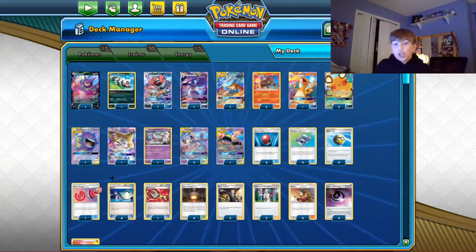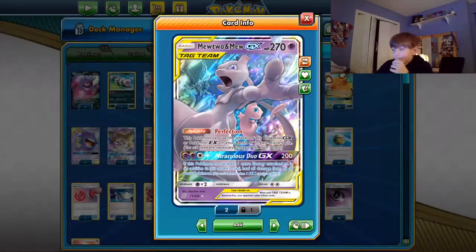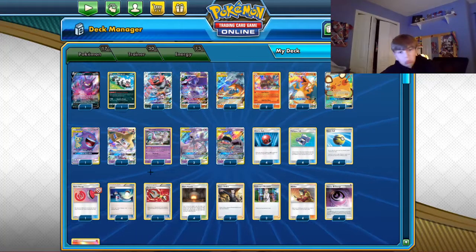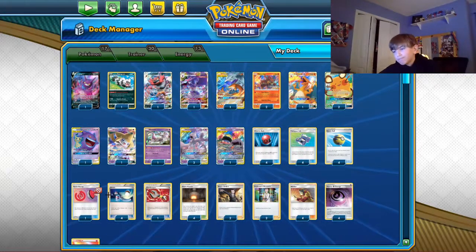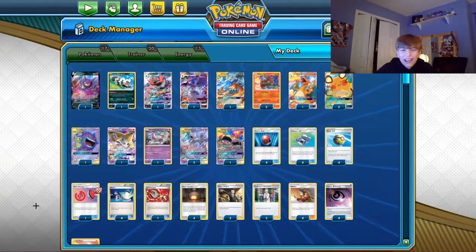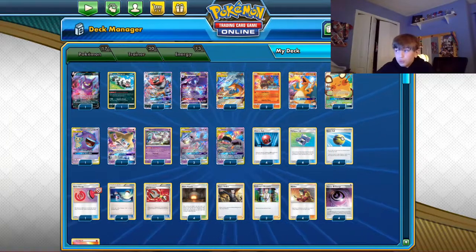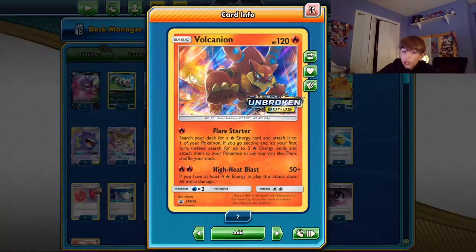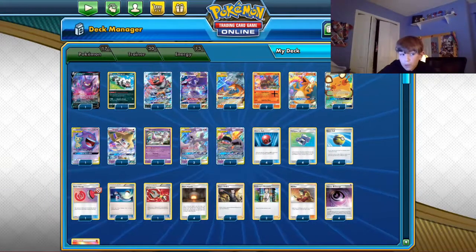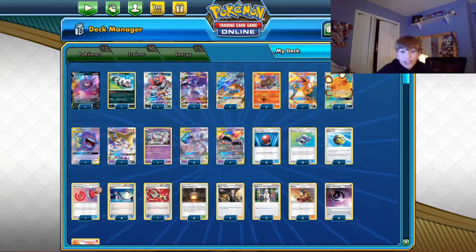Against ADP, they hit 260 and need 10 more to knock out your Mew Mew, so they attach a Vitality Band. If they're being lazy and don't know you run Tool Scrapper, you just remove it. They probably only run one, and if they run two you've probably lost anyway. They also have Metal Goggles since Metal Frying Pan has rotated from the standard format, so they still have no weakness — meaning your Volcanions can't one-shot their Zacians. You definitely need to be able to one-shot their Zacians to keep the prize trade even, or they'll take advantage by sniping out your basics.